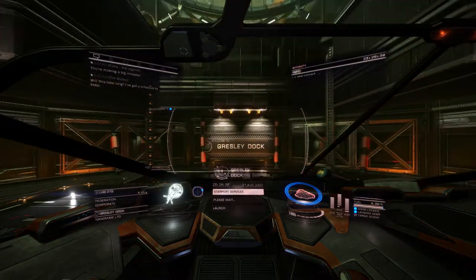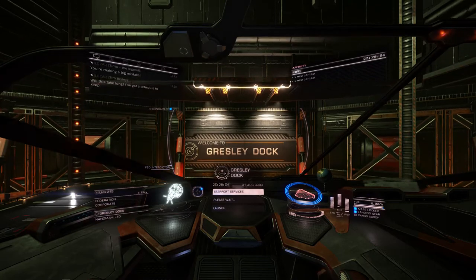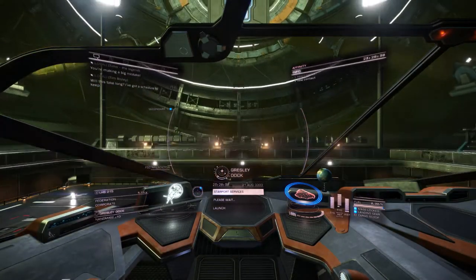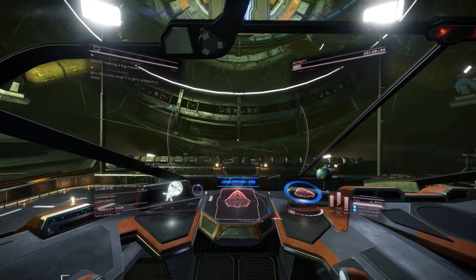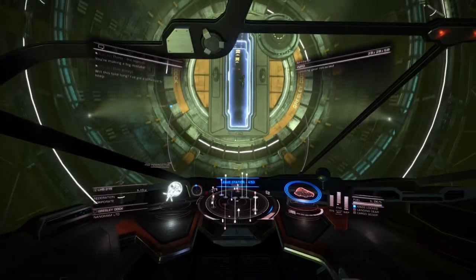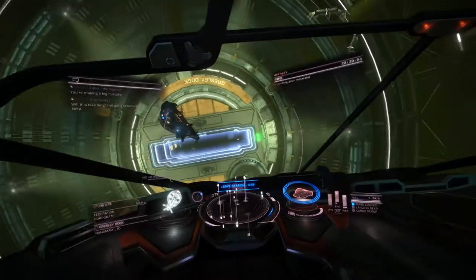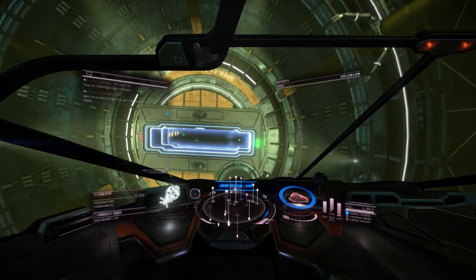Make sure to watch out for belugas, orcas, dolphins, or any other troublemakers that may be in the station when you dock. And if there are other commanders around, make sure to obey all speed limits at all times. You have the image of the Federation to uphold here. Do not make us look like a bunch of basshats.